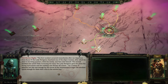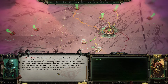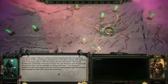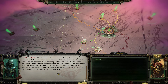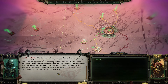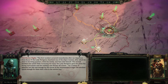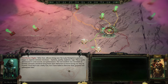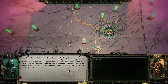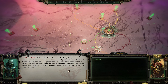The first incident occurred immediately after departure from Urak 5 - the Lady Navigator chastised one of the ship's runners, after which he went to his living quarters, killed his family, and then shot himself. The second incident was noted while traversing the warp - the Lady Navigator gave the pilots the wrong instructions, and the void ship was thrown off course. For a matter of minutes, but this was enough for the forces of the warp to anger the machine spirits enough for them to start a fire in the service bay. After that, officers living near the Lady Navigator's quarters began to express extreme emotions - hysteria, apathy, euphoria, rage. This is quite detrimental to crew morale and performance.